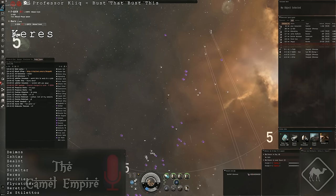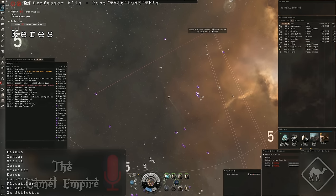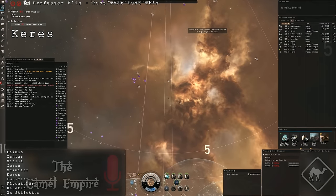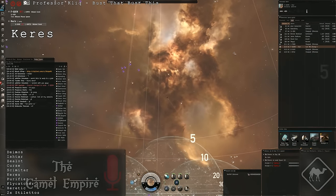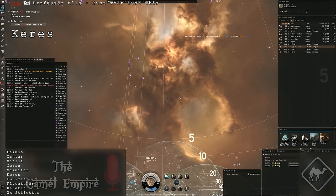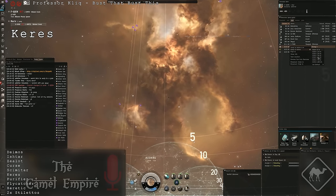They warp to the sun. They all warp to the sun. Align sun, guys. There's a Bellicose in the Zealot and shit. Shut up. Align sun. Align sun. I need reps. Okay, we're gonna warp to the sun at 70. Let's warp to the sun at 70 now. Let's go, let's go, let's go. Warp to the sun at 70 now, guys. Let's go.